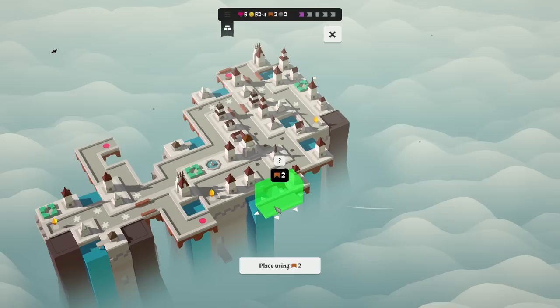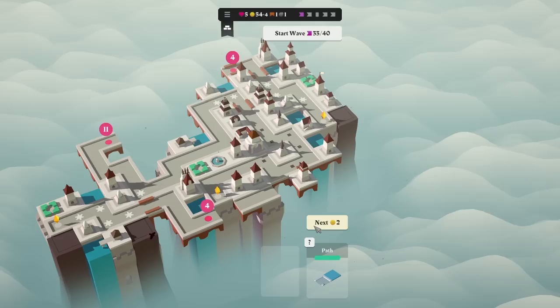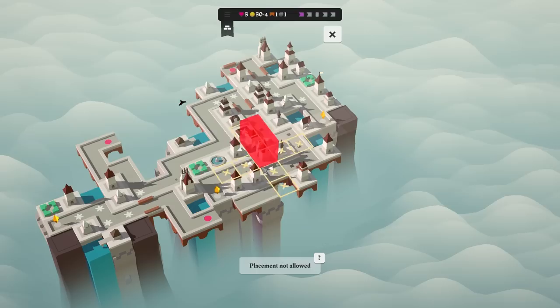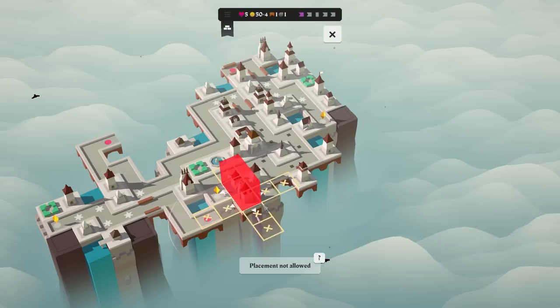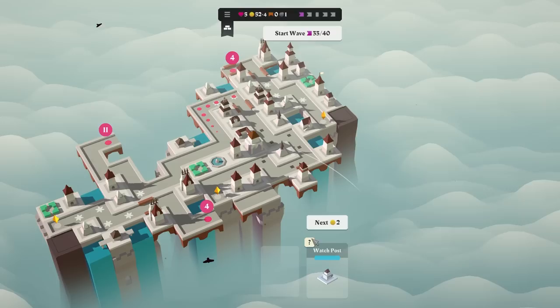Placement not allowed — why not? Because of the stupid water. Let's get that. Get a dart tower somewhere — I like dart towers. I don't have that many bridges. Could put it here. I should have planned on this a bit better. I'm going to put it there. That gets me some extra money, plus we get a watch post.